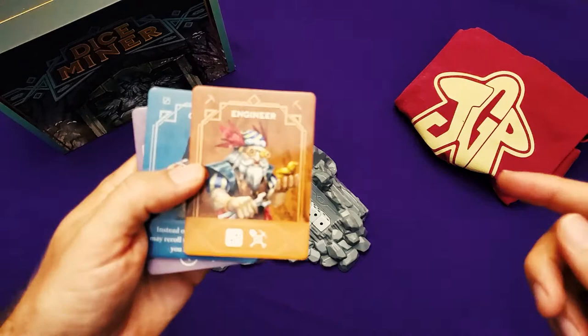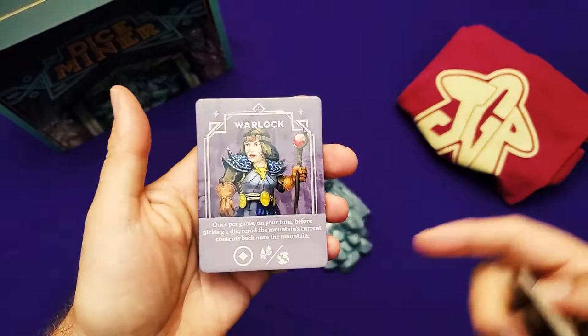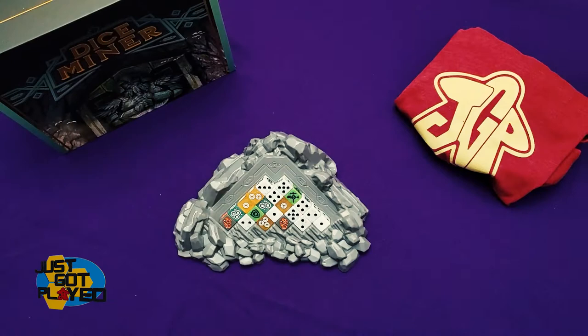In Dice Miner, you're going to have a hero, and that hero may give you some extra symbols. It might give you a special power, or it might give you a combination of those things. And as the hero, you're going to draft dice, use those dice, and score those dice.